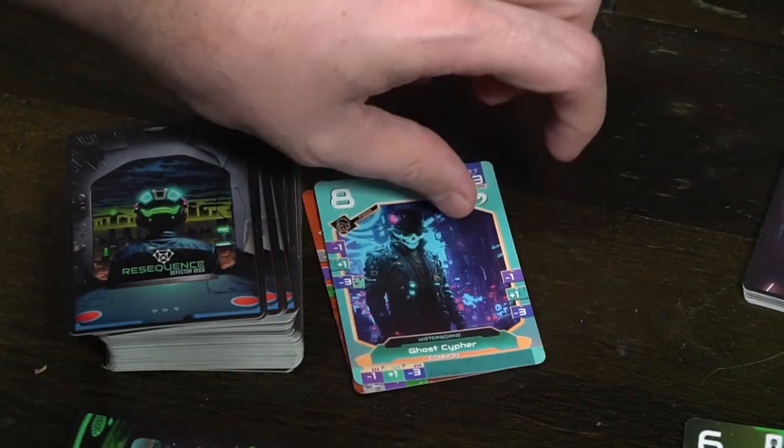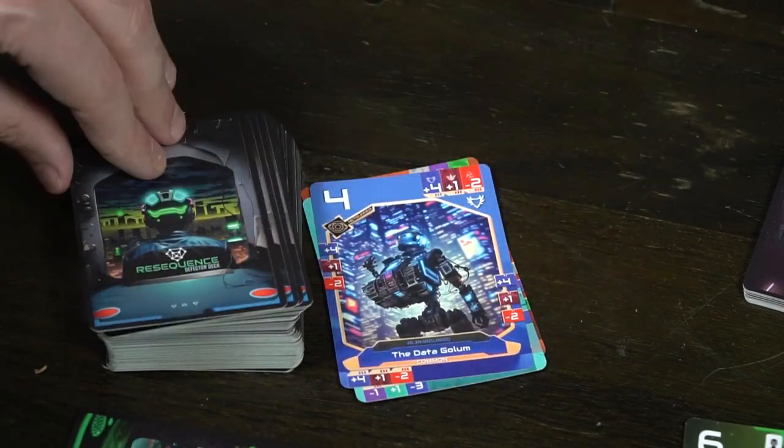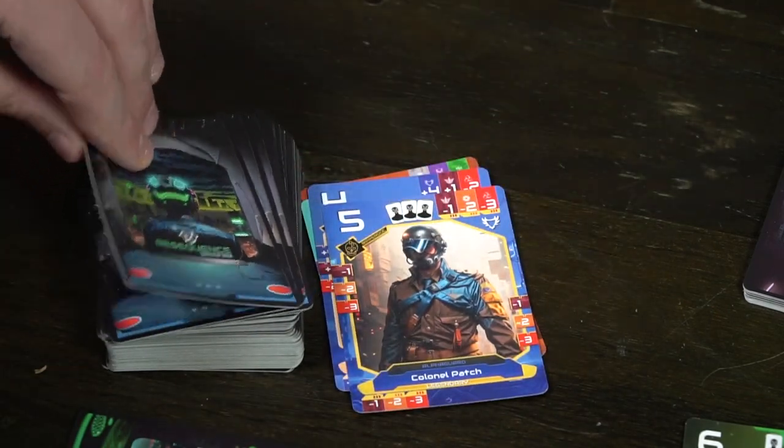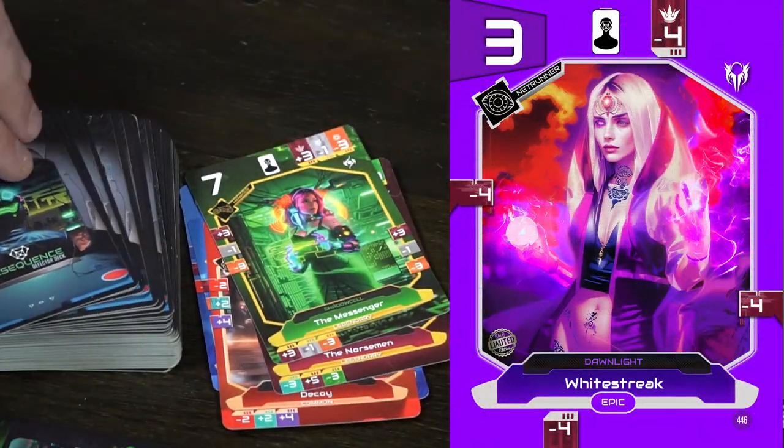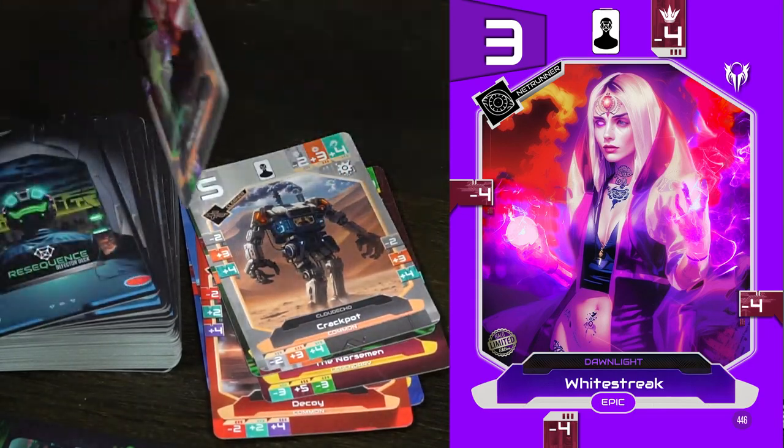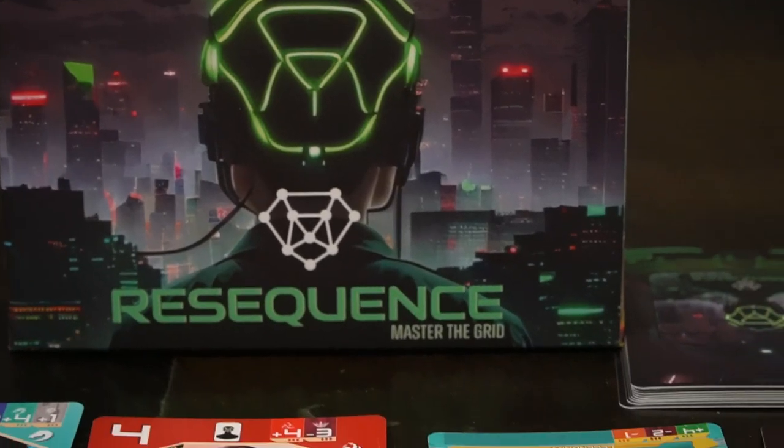I really like the artwork. It shares similar art style with the previous Master of Wills game, though the art itself is different. The defector cards are especially interesting: all the defectors are characters from previous Master of Wills factions — for example, a character from Stormcrest who has switched over to Waterborne. Each card has this narrative of changing sides and new allegiances, which makes it compelling to see characters you may have loved from previous factions now on the opposing team.